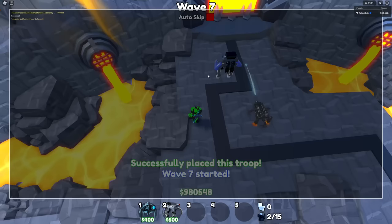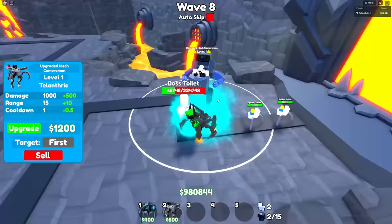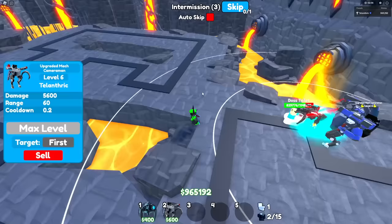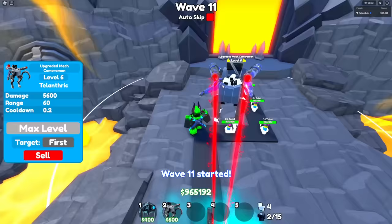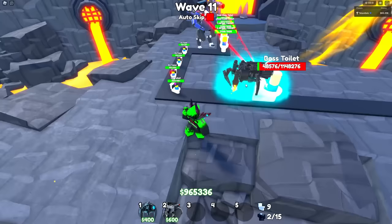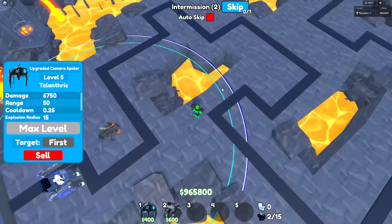Then there's also the upgraded mech cameraman — let me spawn some toilets to show you how good he is. I'm gonna spawn a level 50 boss toilet. The jetpack guy is going crazy, and I'm not sure why the camera spider is producing so many particles. But the upgraded mech cameraman is pretty good, especially when you max him out. Look at his lasers — they have so much range, and he has that sickle which is pretty good. He's about to get that wave 100 boss toilet, and wave 100 on endless mode is pretty strong. That camera spider also has quite a bit of range.